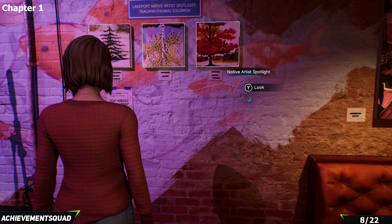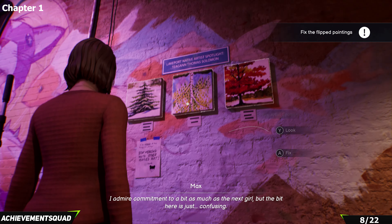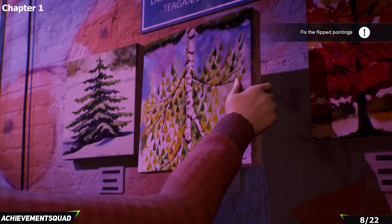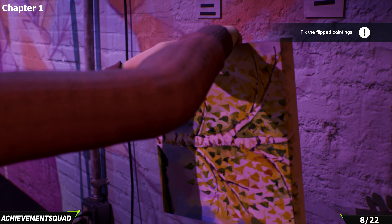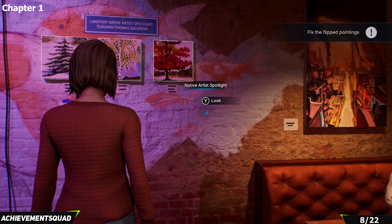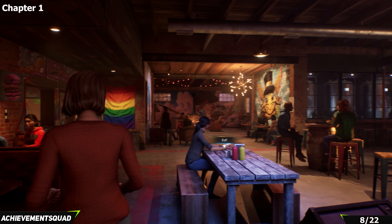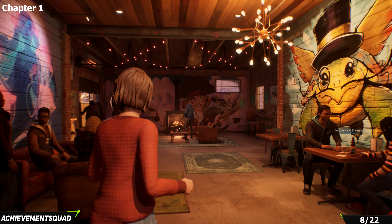After reading the note, turn the painting above it the right way up. Then turn around, make your way back past the turtle graffiti, and on the other wall where there's the pirate picture you'll find another piece of artwork that you can flip up in the right direction.